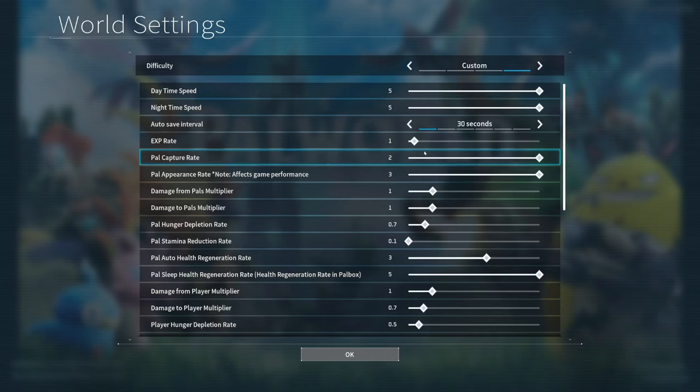The first method is tweaking the XP rating. Your experience rate is found within the world settings — you can change it to whatever you want, but by default it is at one. I don't really recommend tweaking this at all. You can make it more challenging, but if you make it easier you'll blow through all the levels and miss out on a lot of core fundamentals the game has to offer.